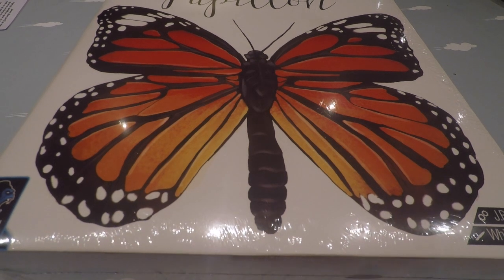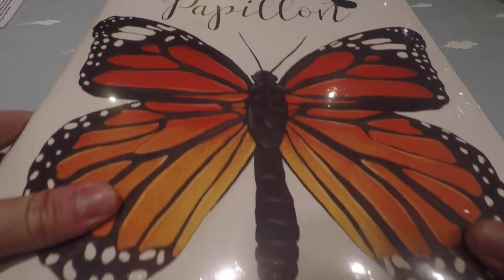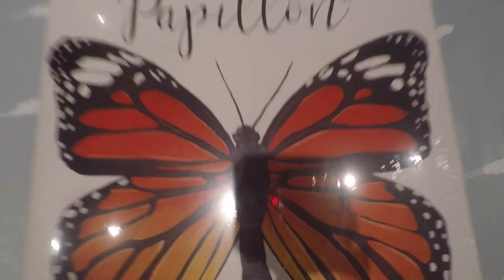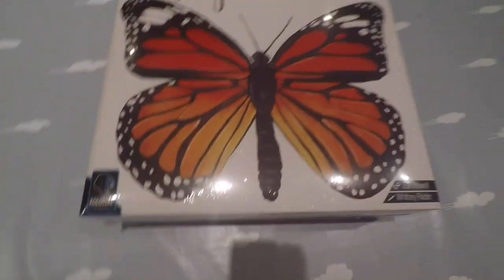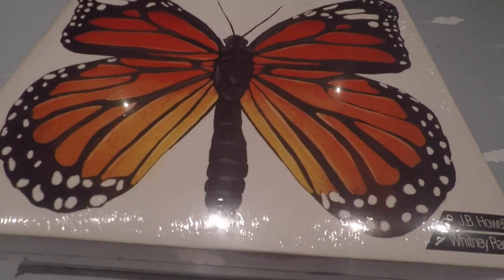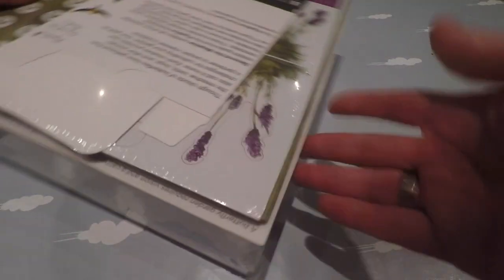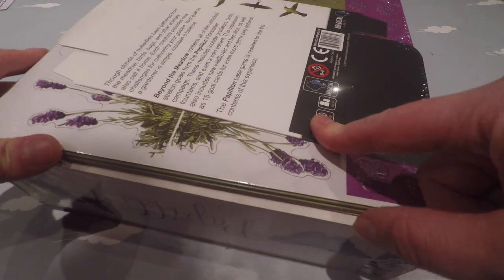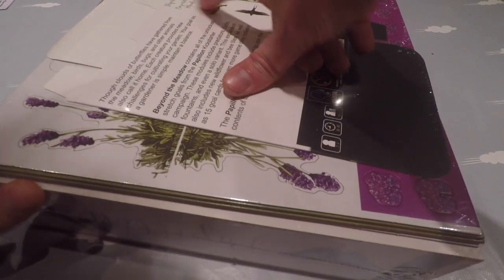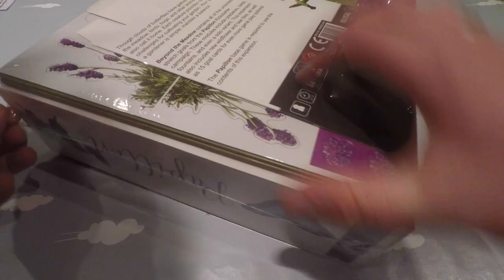Hi guys, I'm Thomas and today I'm going to unbox a game called Papillon. It's a beautiful game — the box is beautiful. It's from Colossal Games, arrived today as a Kickstarter. There's a big box in the back, and this will be an expansion called Beyond the Meadow. It's a game about butterflies.